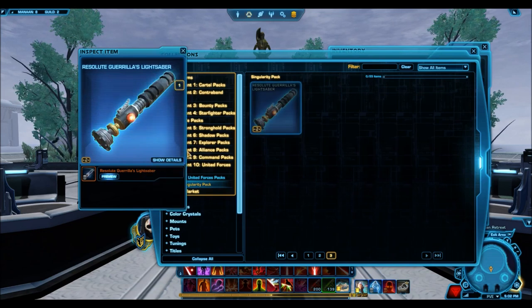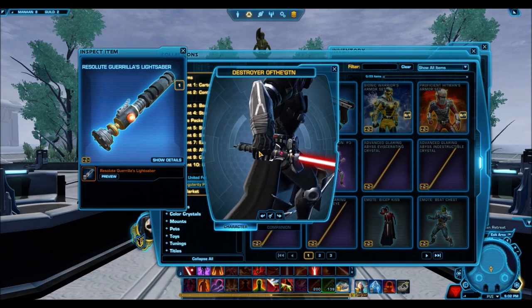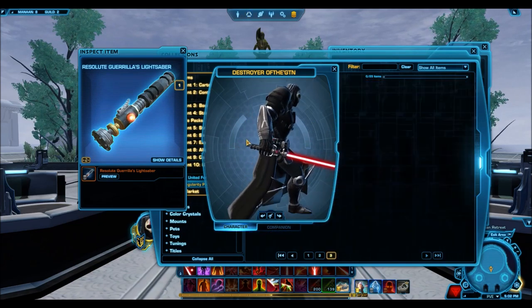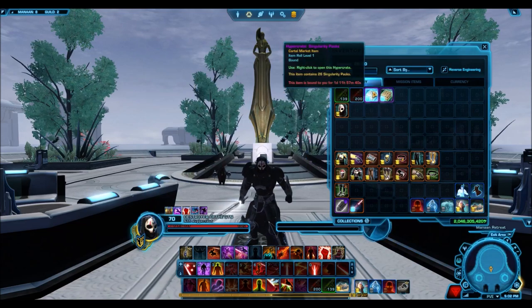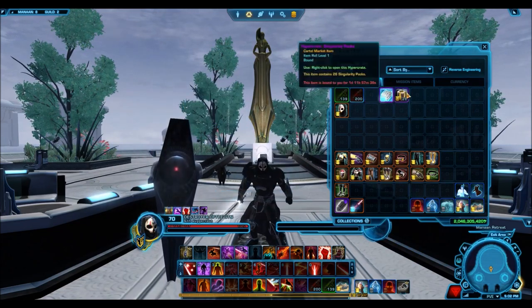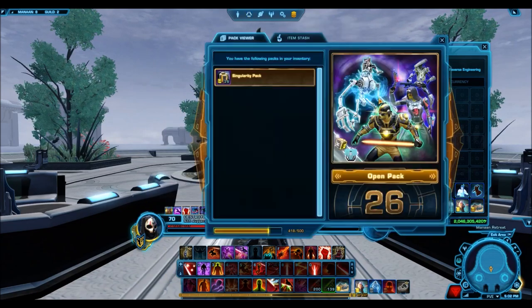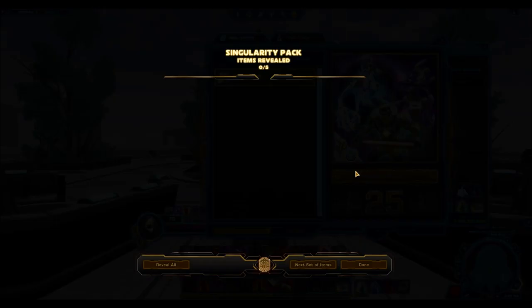The Resolute Guerrilla's lightsaber — I really like the design of this one. It goes off a very prequel design, not so much Old Republic but more like stuff you might see with Obi-Wan Kenobi. I think it's very similar to Obi-Wan Kenobi and Luke Skywalker's lightsaber design, which is really awesome. It's silver so it's going to go pretty cheap, but those could definitely be valuable to new players.